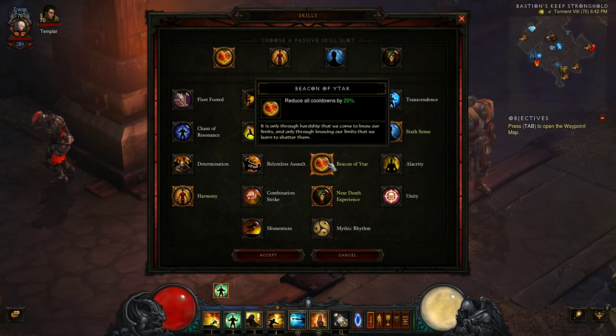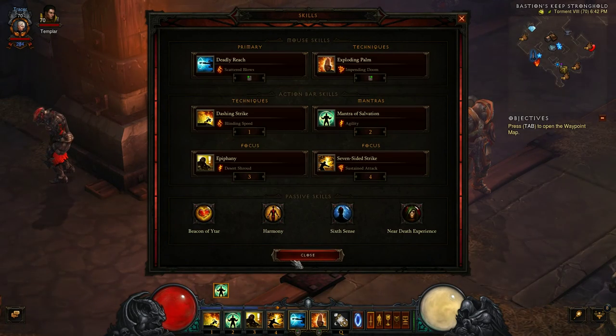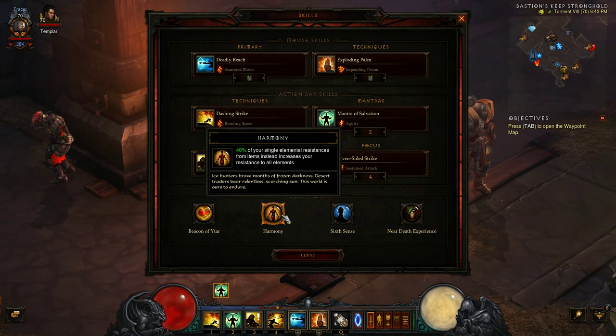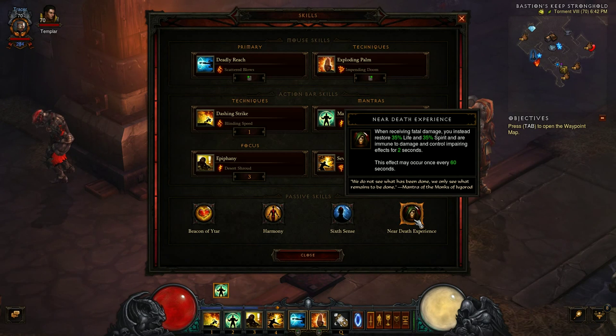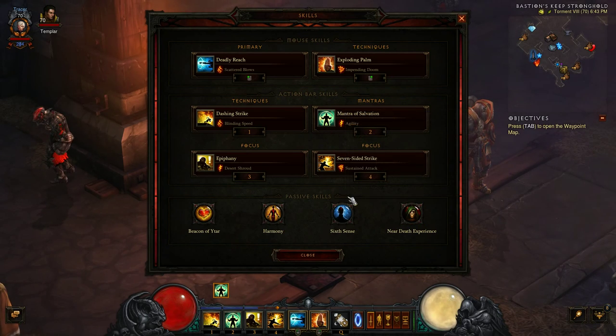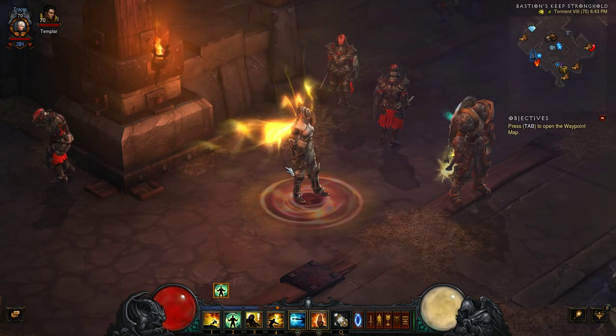For passives: Beacon of Yatar — cooldown reduction is very, very important for this build. Harmony — the best defensive passive for monks right now, a must-have. Seize the Initiative — reduces all physical damage taken by 25%. Near-Death Experience — very good survivability, especially for greater rift pushing, so you don't lose time by dying.